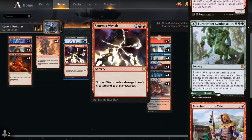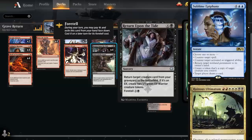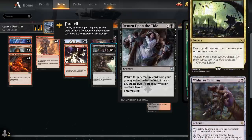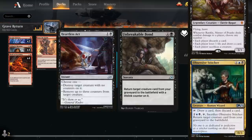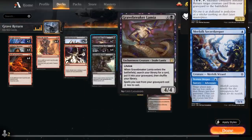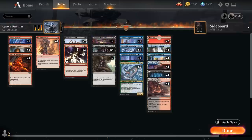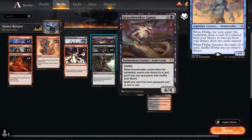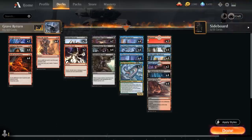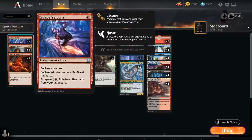We've got four sweeper effects split between two copies of Extinction Event and two copies of Storm's Wrath, so we can always draw the right one. Our reanimation spells: Return Upon the Tide lets us cast on turn four thanks to foretell, and two copies of Unbreakable Bond also gives our reanimated creature lifelink. That lifelink counter is relevant against Heartless Act since it can't kill a creature with a counter. We also have two copies of Gravebreaker Lamia — a 4/4 lifelink that tutors a card directly to our graveyard, ensuring we have a reanimation target, and reduces graveyard spell costs by one generic mana.